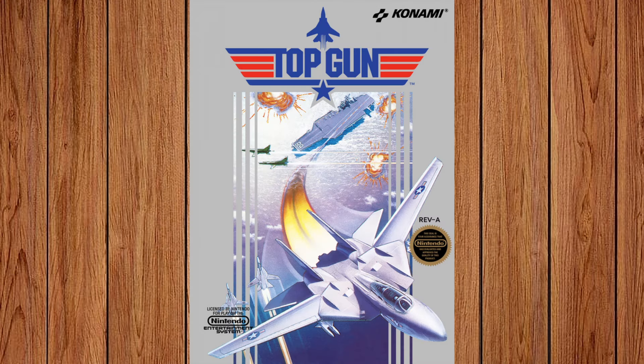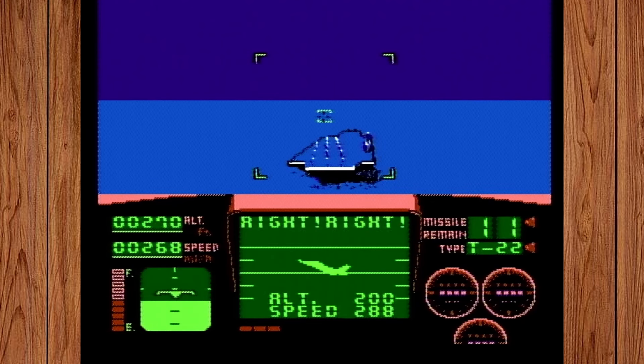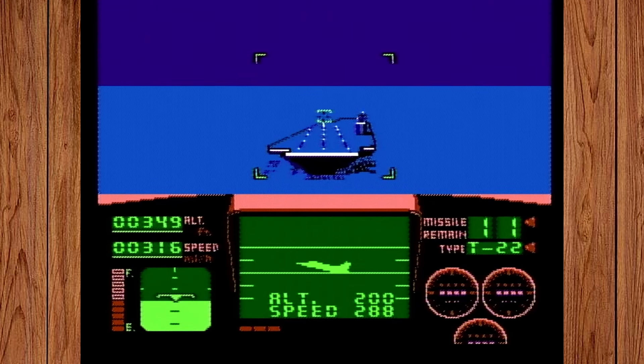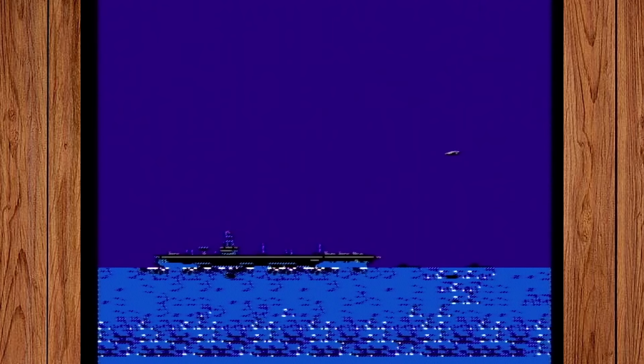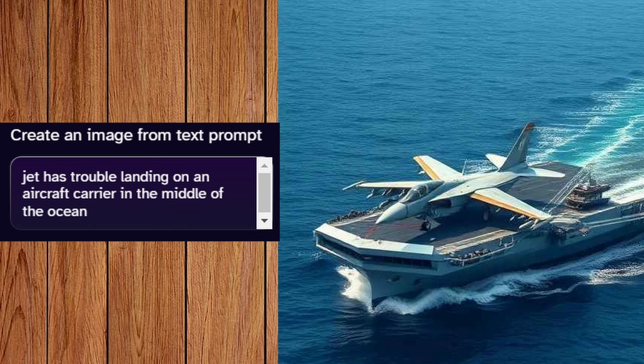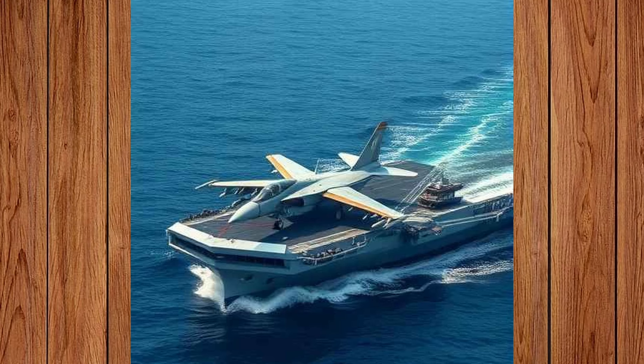The answer is Top Gun. While there are a lot of military-themed games on the NES where you pilot a jet, Top Gun is best remembered for the segments where you must precisely land the plane back on the tiny carrier in the middle of the ocean — a lot of folks find this particularly difficult, and it's sort of become the most remembered aspect of the game. The prompt I gave was: jet has trouble landing on an aircraft carrier in the middle of the ocean, and the AI rightly assumed that a carrier barely the size of the plane itself would present a challenge.